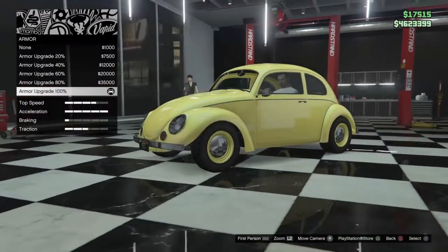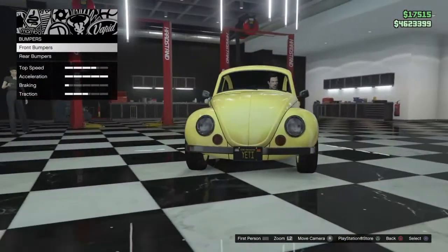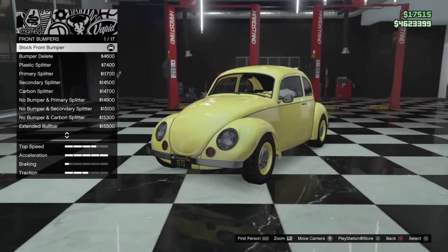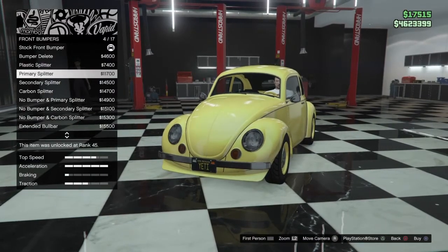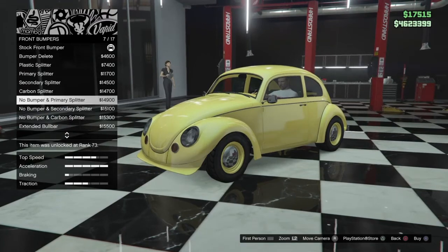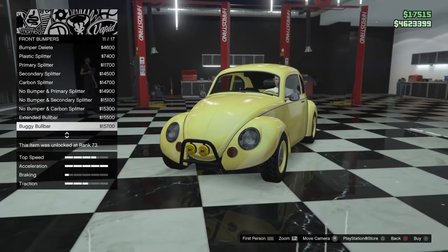All right, let's get started. Armor and brakes are already done. Let's go to the bumpers — front bumper options. We can make this into a rally vehicle or keep it clean. Options include: bumper delete, plastic splitter, primary splitter, secondary carbon splitter, no bumper with primary splitter, secondary carbon extended, and a bull bar to give it that rally appeal.